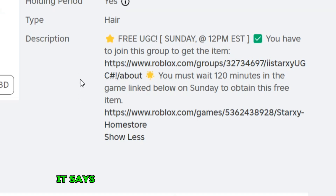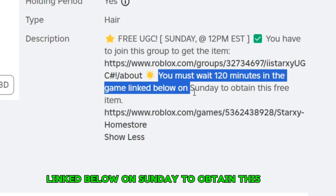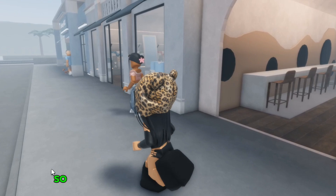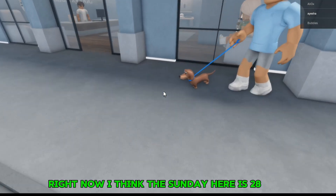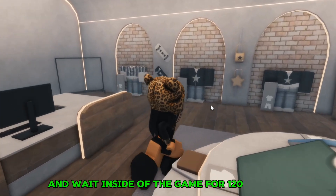Next, it says you must wait 120 minutes in the game linked below on Sunday to obtain this free item. The game is Star XY Home Store. Keep in mind, you will only be able to get the UGC on Sunday, so you don't really have to go inside the game right now. I think the Sunday here is the 28th of July. So you have to go inside the game on Sunday at 12pm EST and wait for 120 minutes.